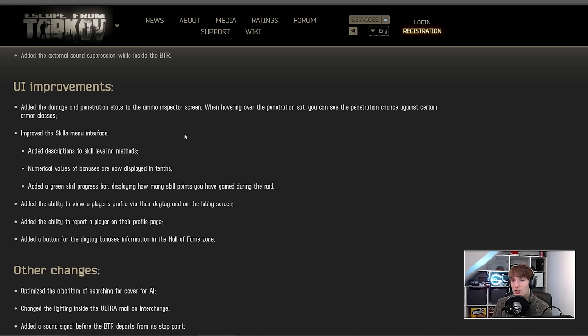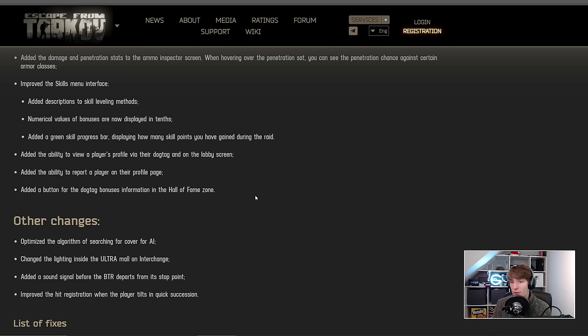There are some really nice changes to the skills menu: descriptions of skill leveling methods have been added, numerical values of bonuses are now displayed, and a green skill bar shows how many skill points you gained during the raid. The ability to view a player's profile via their dog tag and on the lobby screen has been added, along with the ability to report a player on their profile page. This is huge — there are lots of players you encounter but can't report, so having a profile-page report option is really important.